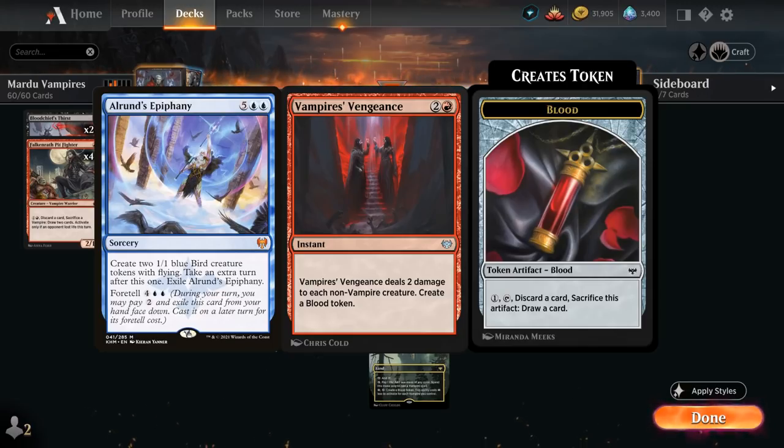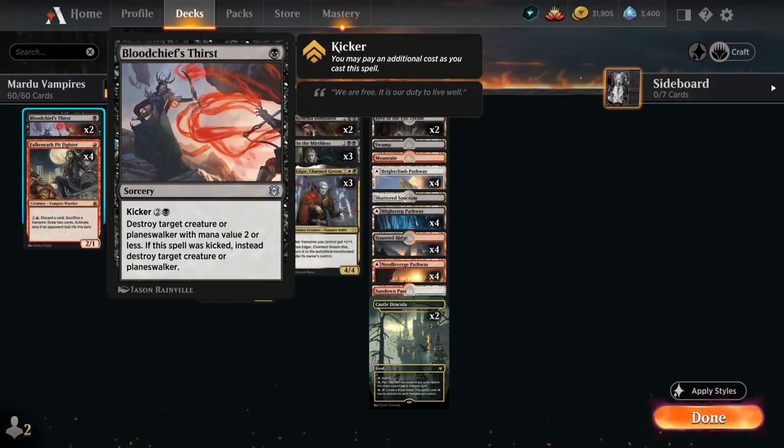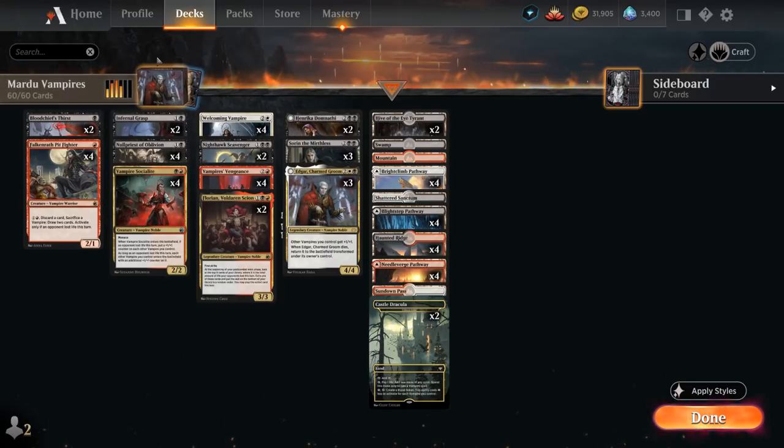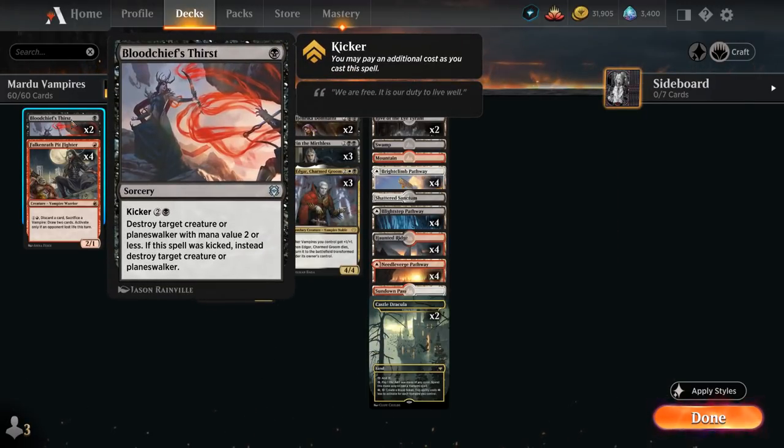At one mana, four copies of Falkenrath Pit Fighter, a 2/1 with additional upside. We also have two copies of Bloodchief's Thirst to take out creatures with mana value two or less, and with Kicker can take out larger creatures and even planeswalkers — so whatever doesn't die to the two damage from Vengeance we can potentially clean up with Bloodchief's Thirst.